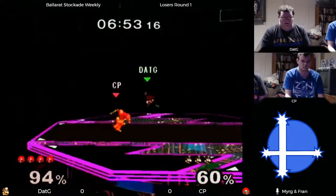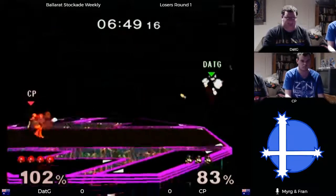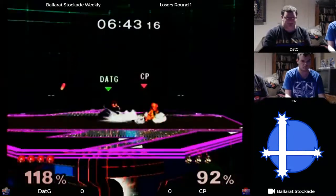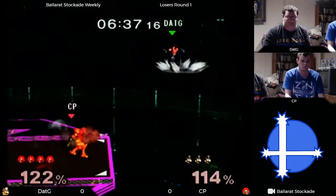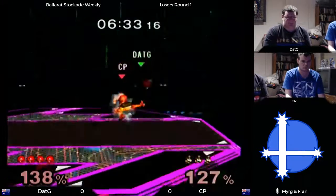Putting heaps of percent onto dat g — he might be a little flustered with the onslaught of projectiles coming in. Using that pill to make it a little safer for dat g to get back. Using that jab just to interrupt the down smash — that was almost death for dat g, but he did really well escaping that.